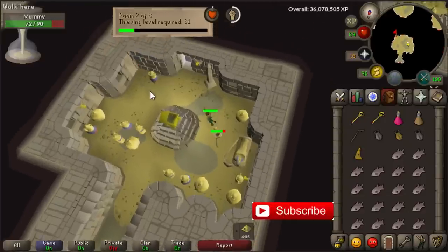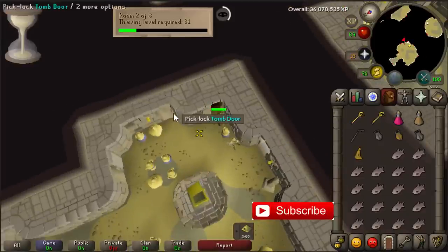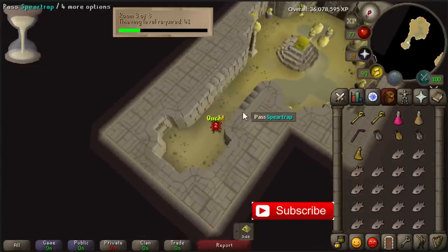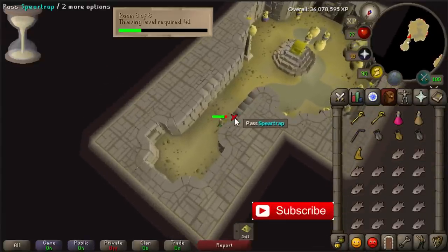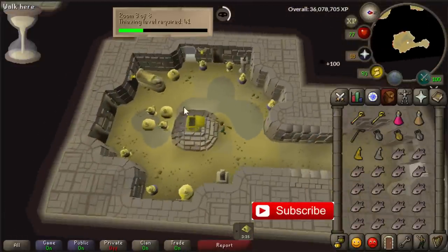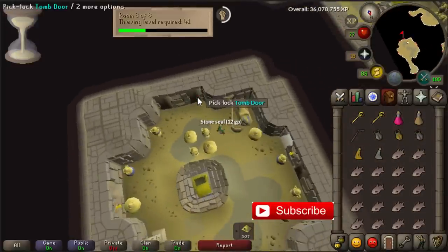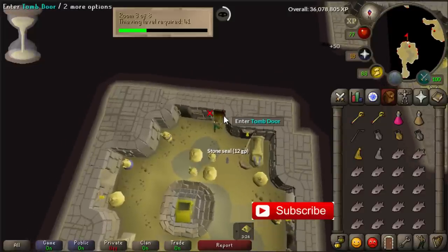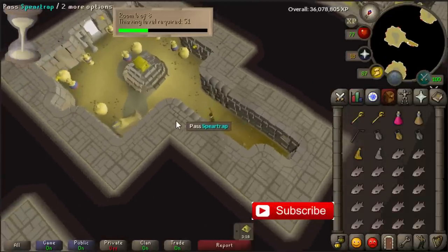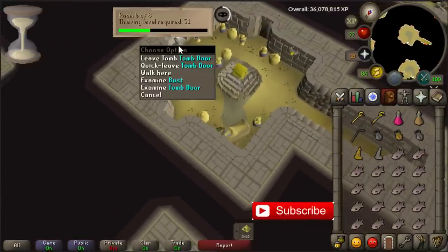With a lockpick you only get half the experience, so sometimes I prefer not to bring one for more thieving experience. Every grand gold chest or sarcophagus you open gives you a 1 in 1000 chance to get the Pharaoh's scepter. If you do this fast you can open eight of them every two minutes, meaning you open about 240 in an hour. With a 1 in 1000 chance, you'll get one roughly every four hours based on calculations. Go to the highest room you can — in my case level 51 — and open the sarcophagus and grand gold chest, then leave the room.